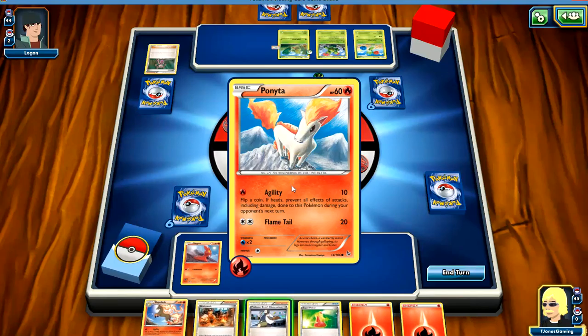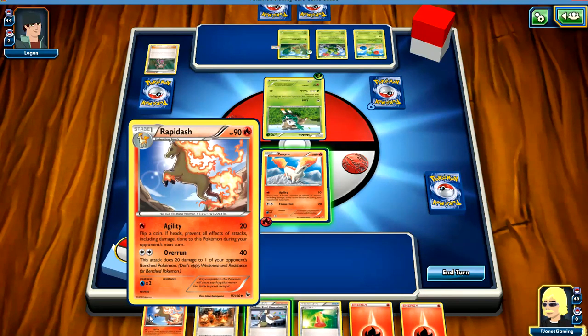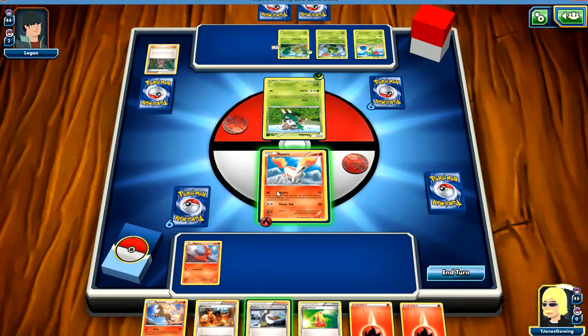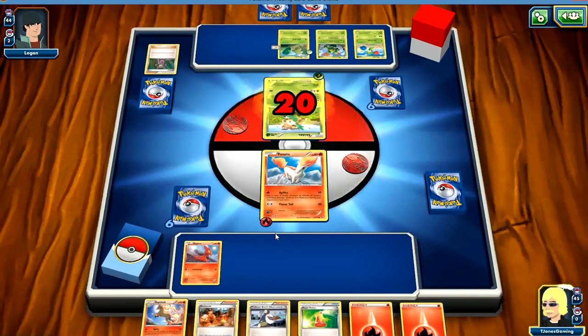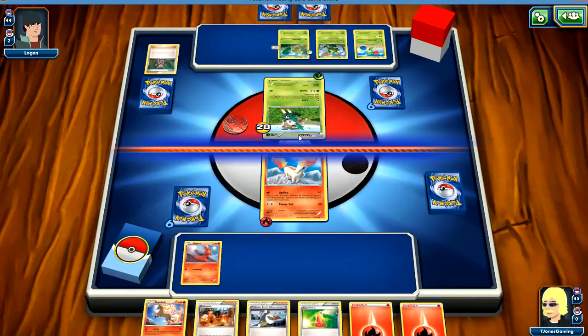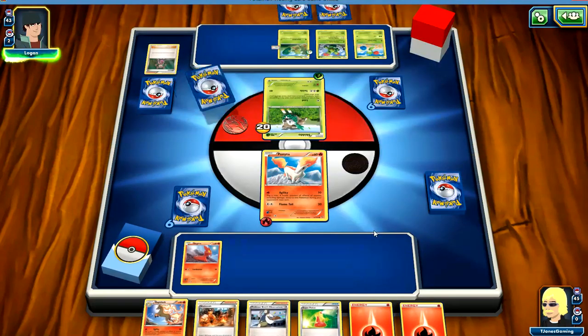We're going to put an energy on Ponyta. How many do we need for Rapidash? Just two to do Overrun. He can't do anything to us, but we're going to do 10 to him — 20 because he's got weakness.